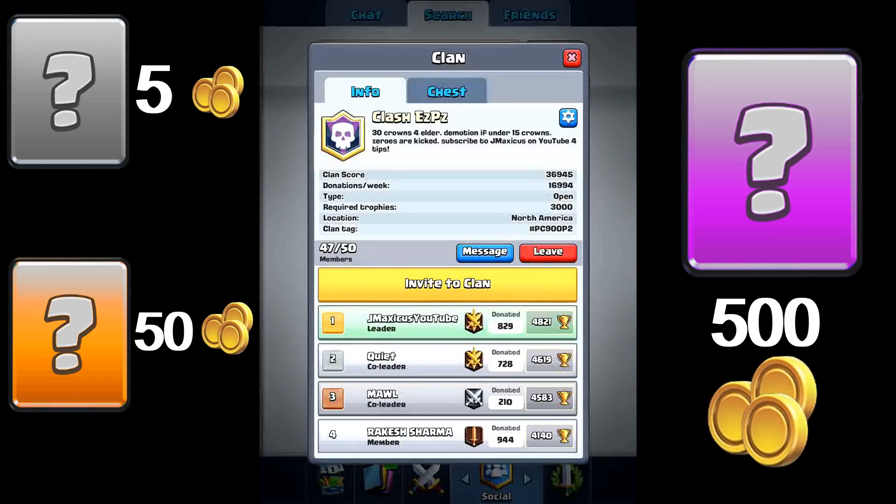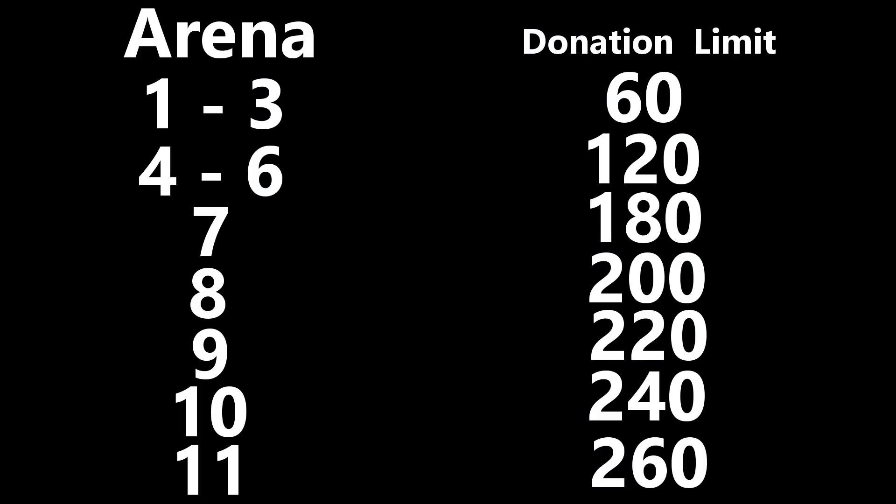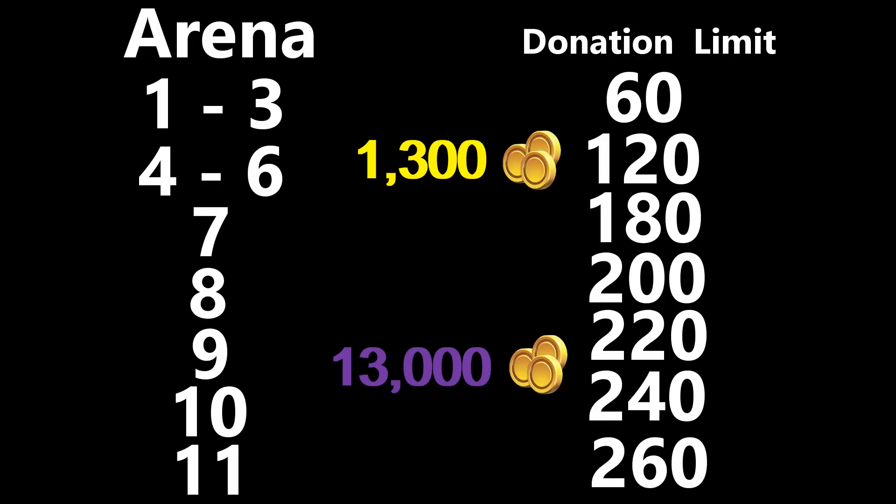Donating a rare or epic counts as 10 cards for your daily limit. Here is a chart to see your daily limit and how much you can donate in a day. As you go up in arena your daily limit increases, netting you more gold per day. At arena 11, donating 260 times in a day is the equivalent of 1,300 gold. On Epic Sunday, if you donate all epics for your daily limit, you would be at 13,000 gold for that day.